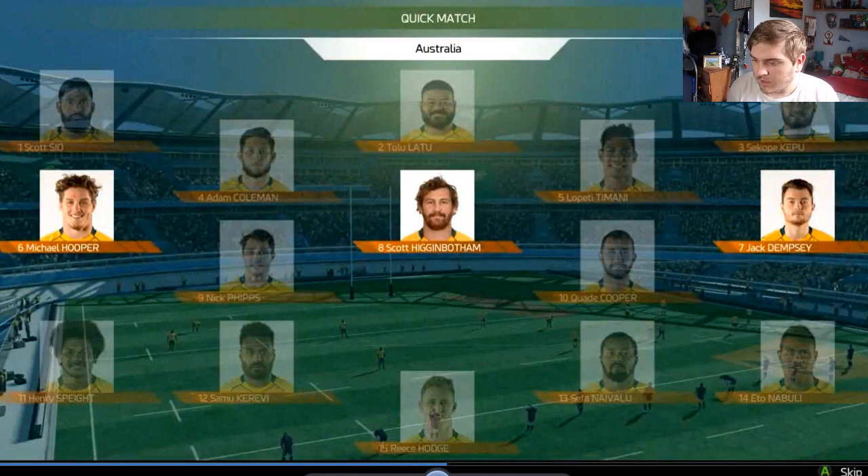Moving on, we've got the menu just before the game begins, which shows the lineup of the players next to each other in their kits. You'll get to change the stadium and you'll have all these different match settings, and I'd imagine you'd probably get the change of camera angle and the time of each individual half as well. I thought that was quite a cool little detail.